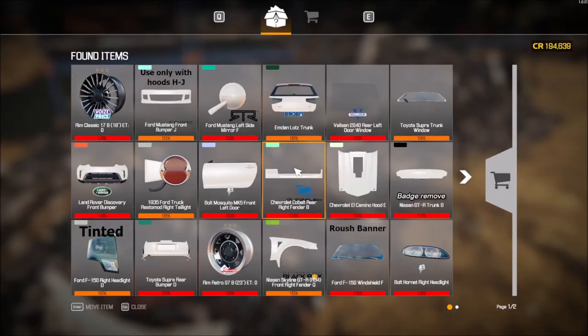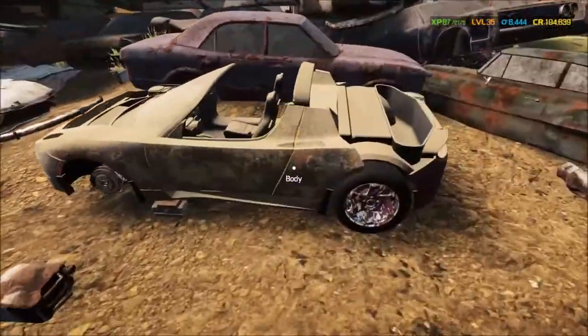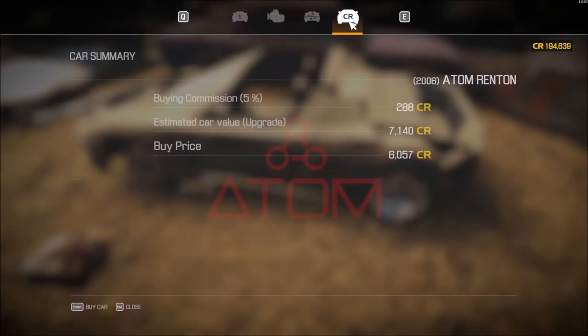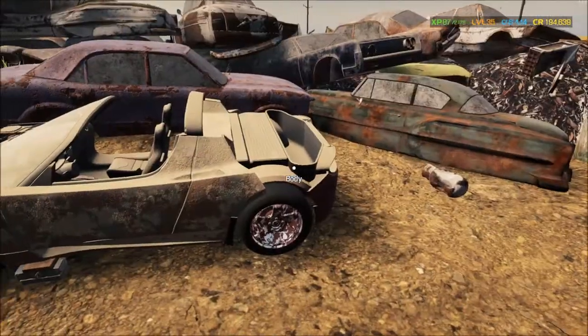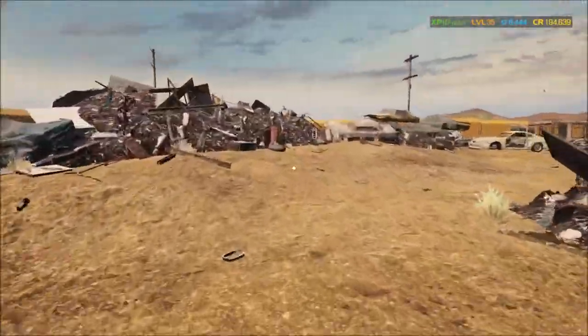Every once in a while I'll take a look inside one of these junk piles and just see if I can find anything. So far nothing — oh, what's this? An Adam Renton — buy for six, sell for seven. That's an easy one.